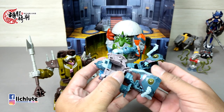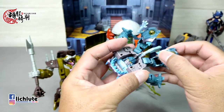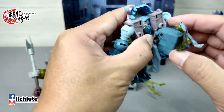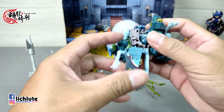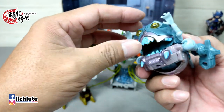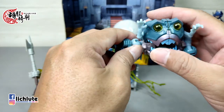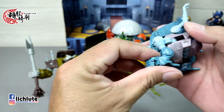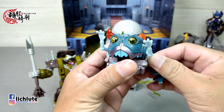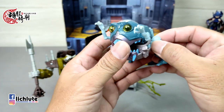来给大家做一下鲨鱼精简单的变形。首先这个部分先推出来，然后把头部往上翻，整个缩到身体内部去。脚的话翻上来往上折，到这边有一个结合卡扣把它扣进去，另外一侧也是一样。两侧有结合卡扣将它扣起来，然后把手反转往后退。这个组合包的球关节感觉比较偏松一点。